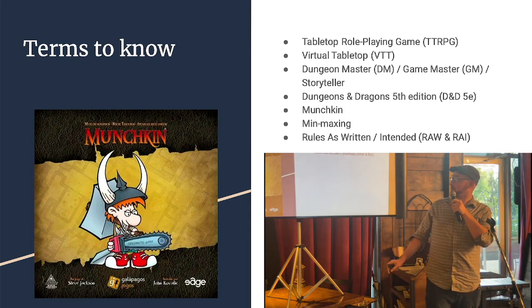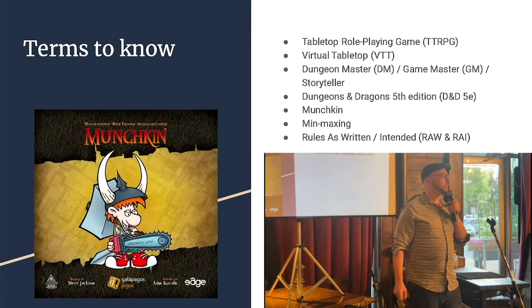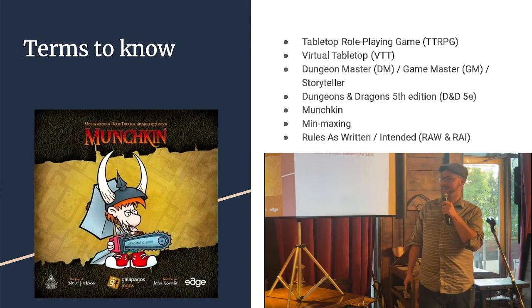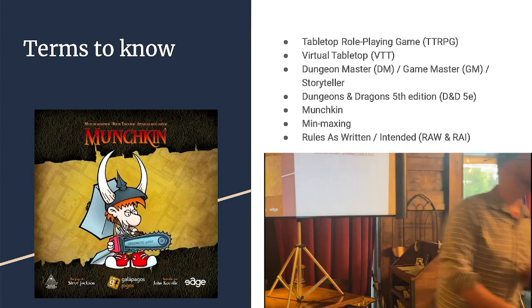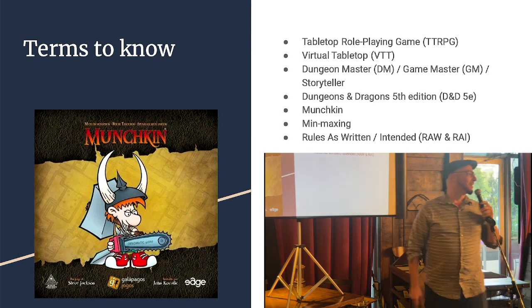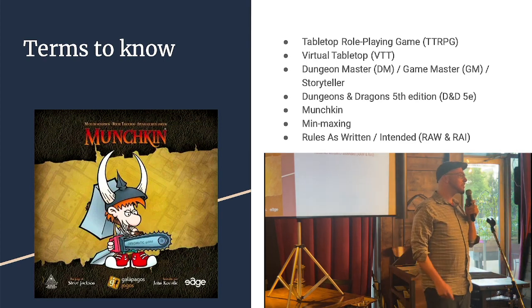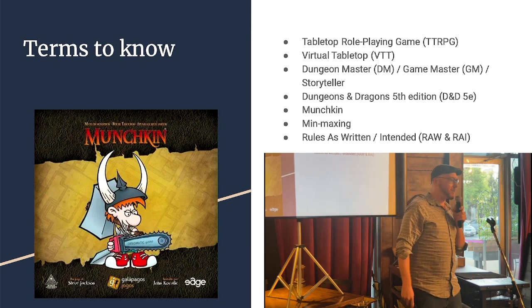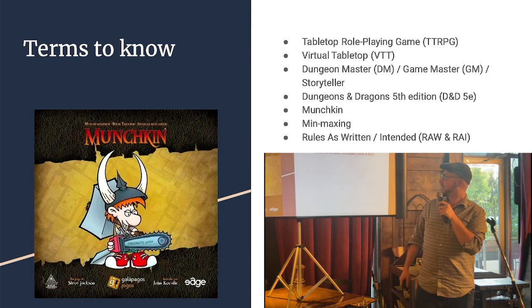I'll skip some of these other details since we're all fairly familiar. But who can tell me what a munchkin is? A munchkin is a player who just wants to hack and slash, typically turn on their entire party while they're at it, and grab treasure. Munchkin is kind of the bad image of an optimizer — someone who's just trying to get as much power and goodies as possible, and that's not what we're about.